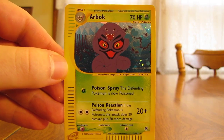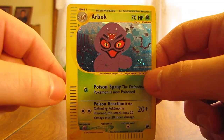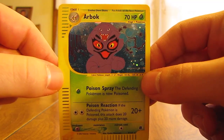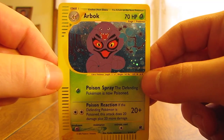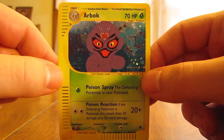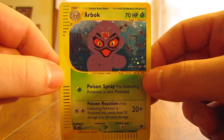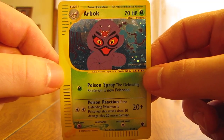These packs, because of the dot codes so the e-reader could read the cards, they're more expensive — there are actually only 9 cards per pack instead of 11. In the packs you would receive 5 common cards, 2 uncommon cards, 1 reverse holo, and then 1 non-holo or rare holo.